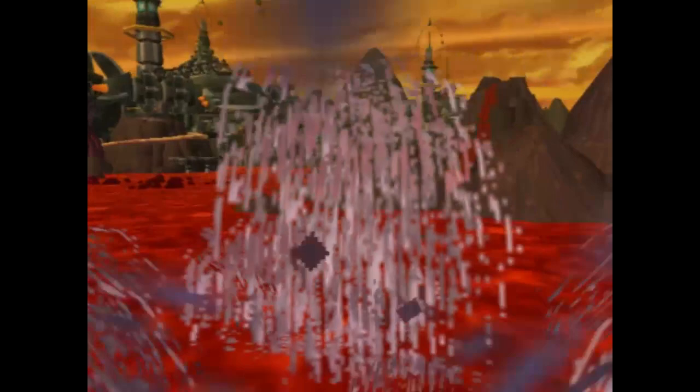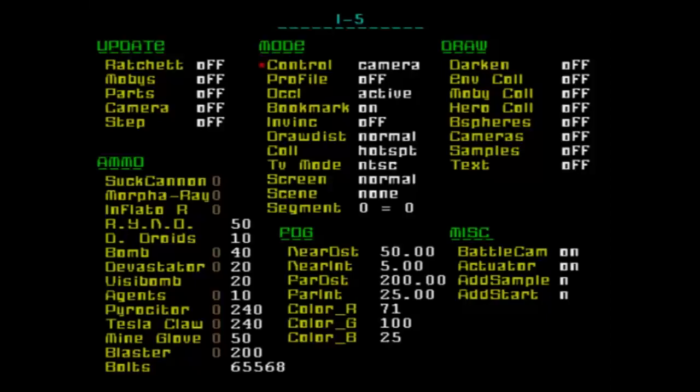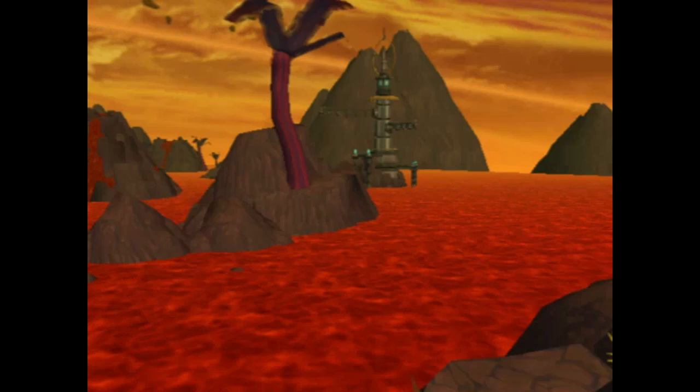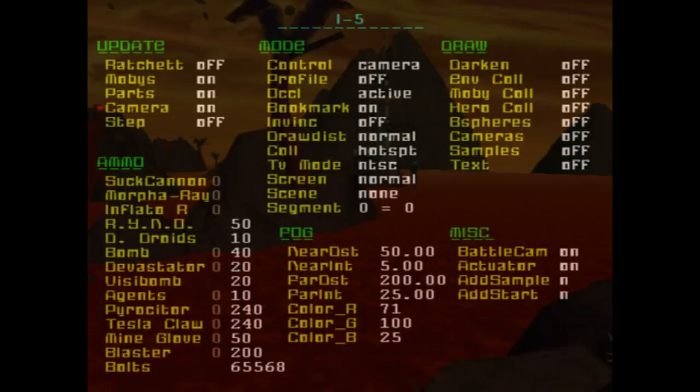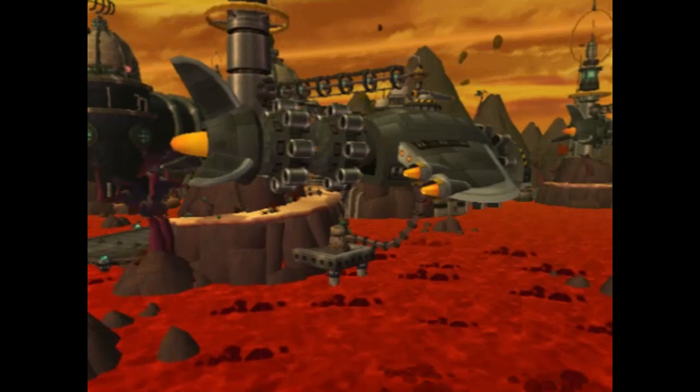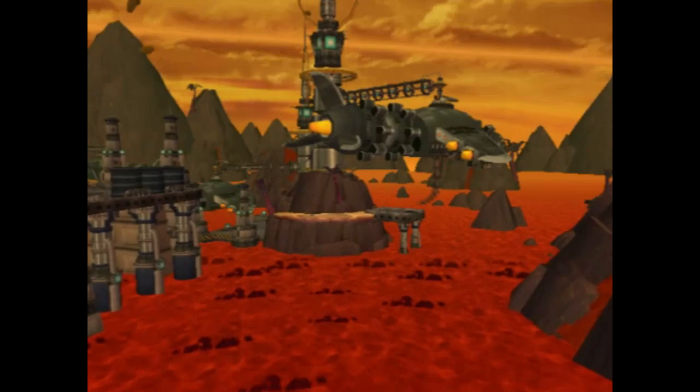These are the water effects! In the HD version, whenever you shoot the bomb glove, water comes out of it for some reason on this planet. It seems to be coming out of lava. Let's turn all the updates back on - turn on Mobys, parts, and camera - and see what happens. Something's being launched at it. So you're doing right now what we would do to fix that bug, or what a tester would do to try to figure out what that bug was. They find a bug, use whatever they can to figure out how to reproduce it, write it up, and then we try to fix it.